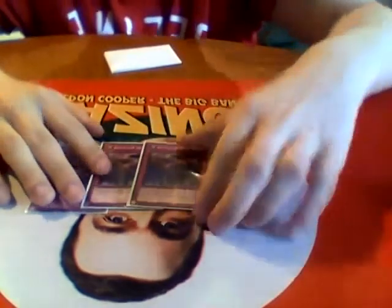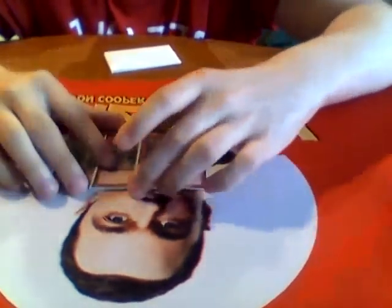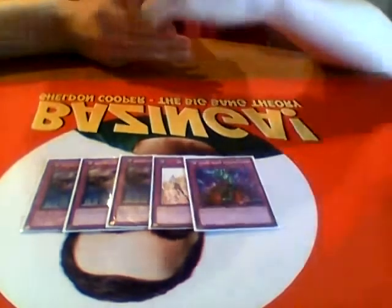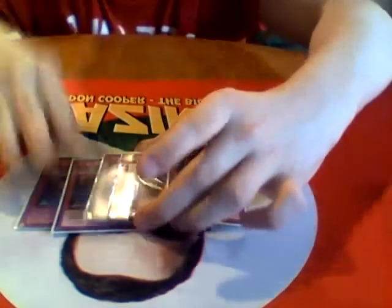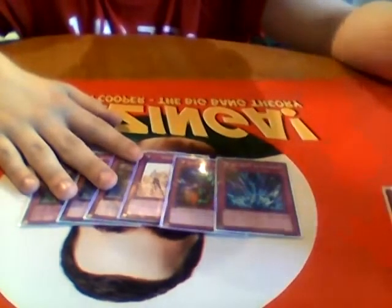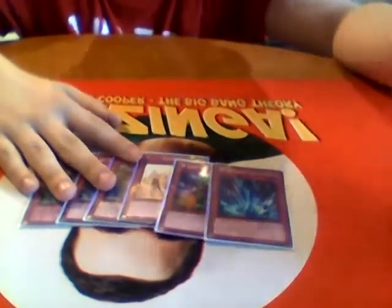For traps: three Call of the Haunted. If I could play six, I'd play six—this card is nuts in this deck. You can summon out your Shadow Mist to get a Mass Change, get your Norden for another rank 4 play, call back a Shadow Mist and a Kaiju, or sometimes just bring back a random rank 4 and beat them for game. I'm also playing the staples: one Solemn Warning, one Bottomless, and one Torrential. Kaijus are kind of our Mirror Forces in a sense—they get rid of the opponent's monster with one we can easily run over. You can combo it with Torrential and Instant Fusion, do crazy plays, loop through your extra deck, and make Castel to put a Kaiju back in the deck. That's it for the main deck—40 cards.